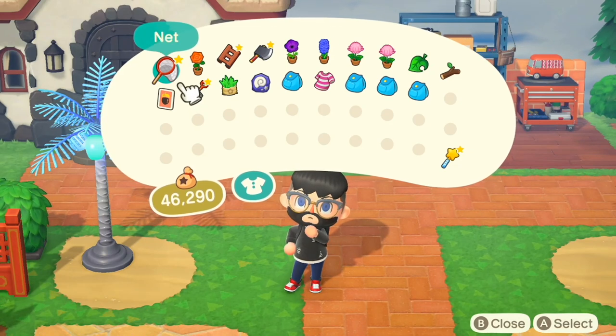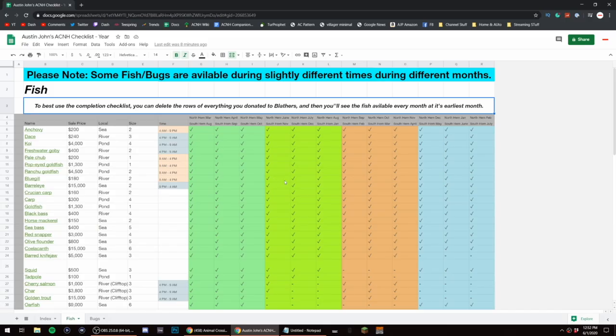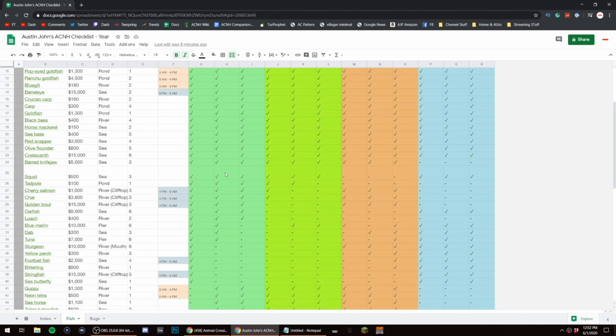However, the one thing I am interested in is that there are some new bugs and fish for us to get. And if you have been following my checklists on Twitter, this is going to be the final one. Can we get that on screen real quick? I switched to a year format because there's a good chance you have more than half of them already.